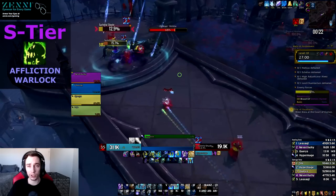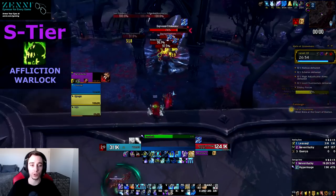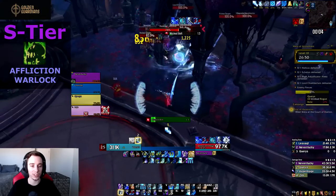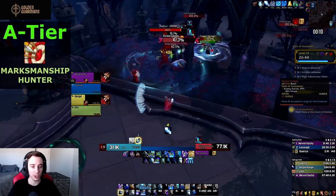Affliction still brings really good survivability because they're Warlock, and Warlock Gate can be very useful in multiple fights — though that's not exclusive to Affliction since all three Warlock specs have it. Moving on to the A tier, first up we have the Marksmanship Hunter.